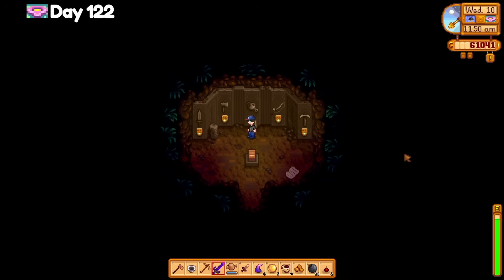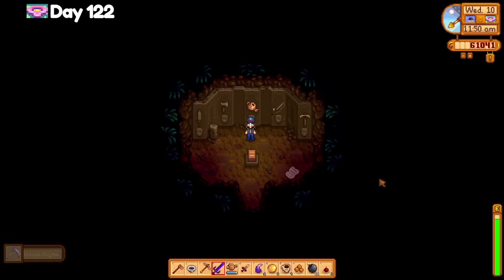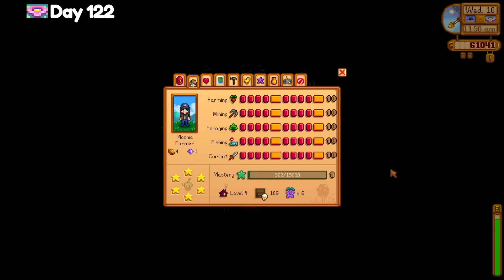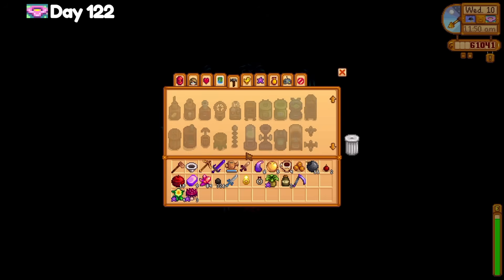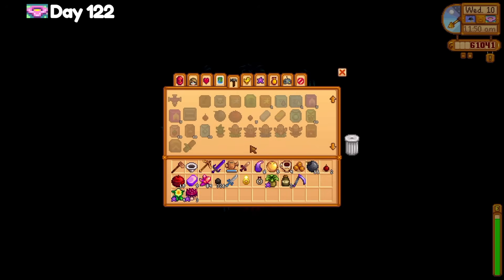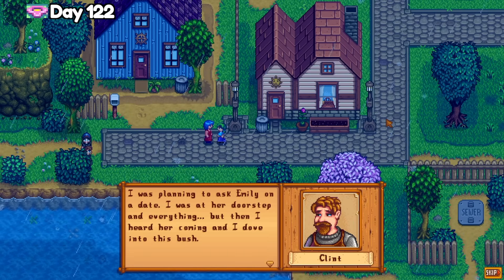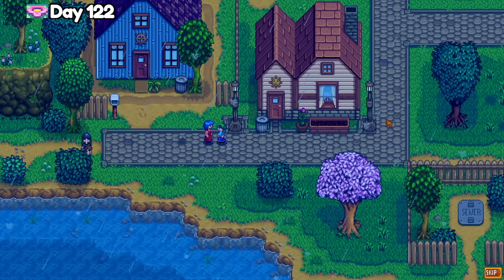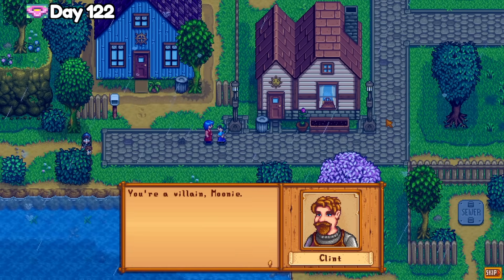I visited the mastery room on day 122 and after a lot of consideration and several minutes with the game paused, I pulled the trigger to get the farming mastery first. The golden animal cracker and the statue of blessing sound too good to pass up, although the fishing and mining masteries are definitely on my list next. I encounter Clint struggling to talk to Emily again — I'm not sure I even feel bad for him at this point. Emily is such a nice girl and Clint is just impossible.